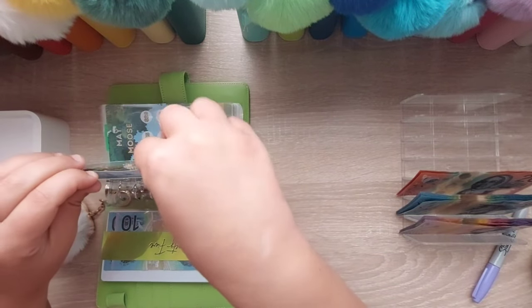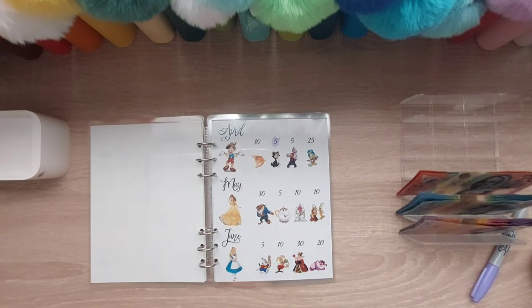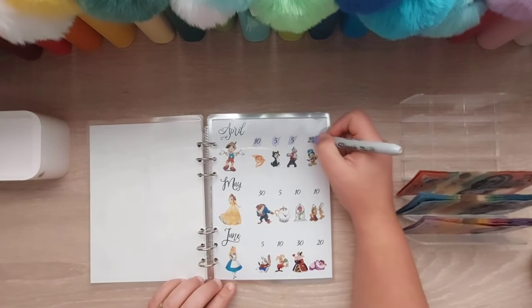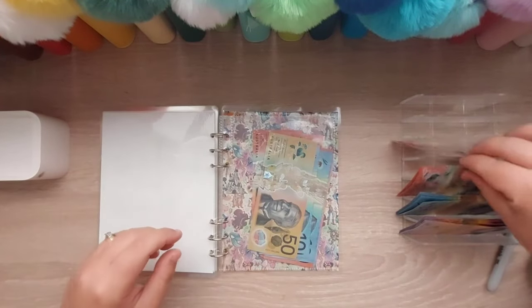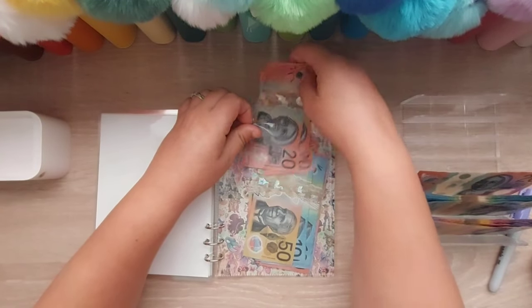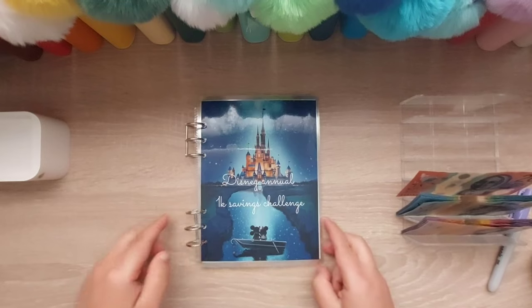Alright, Disney annual — do we owe anything for April? Forty dollars, so that's going to finish off April. So 10... 15... we just pop the money in and at the end, if we do all the bonuses, we know there'll be a thousand dollars there. And that is our Disney annual.